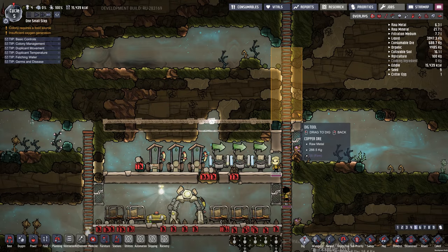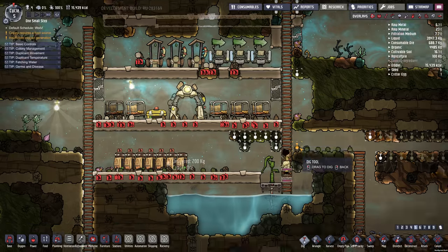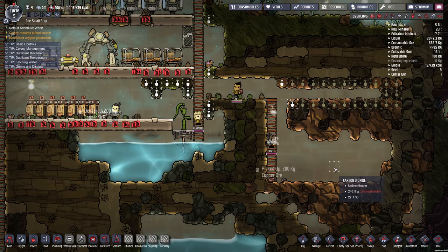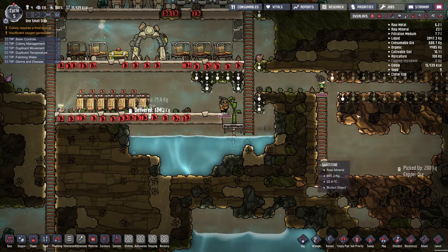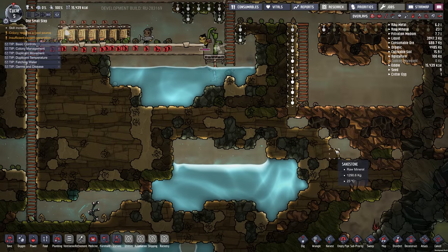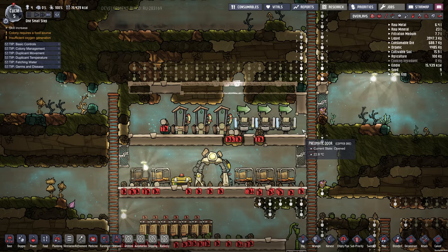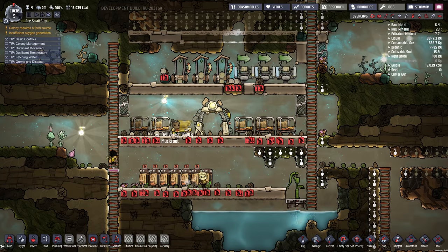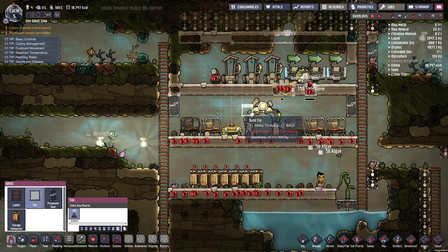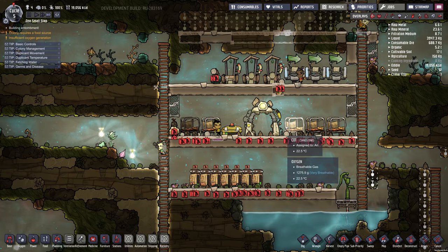Let's dig this out so they can actually get in there and finish off this floor. Because I don't have any jobs assigned, as you can see, stress is staying at zero — because once you start assigning jobs the morale requirements go up. Got to make sure they don't get out here, so let's put double doors here and make sure they can't go through.